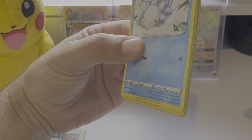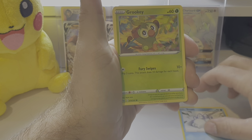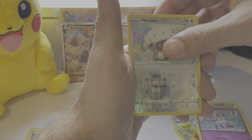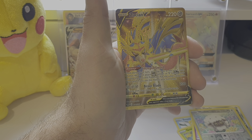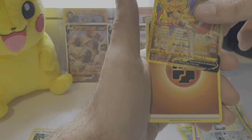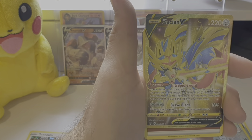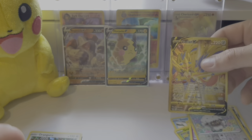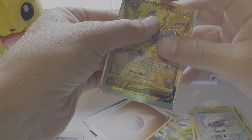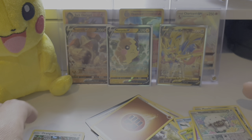Oh, we've got something here guys, we've got something here - can you see that? We've got a Snom, Grookey, Shelder, Marwild, Galarian Ponyta, a Wooloo, and a Zacian V. I'm not very sure about this card, but that is beautiful - it is very shiny. I'm not sure if this is good in the game but you guys can let me know. It looks like it's a secret rare or hyper rare. I'll double sleeve this.